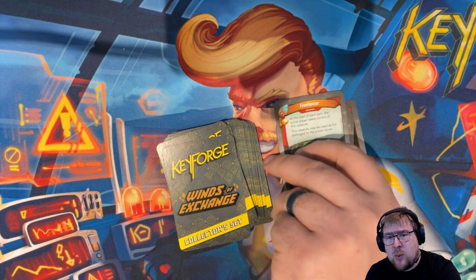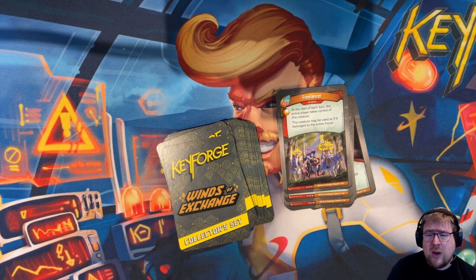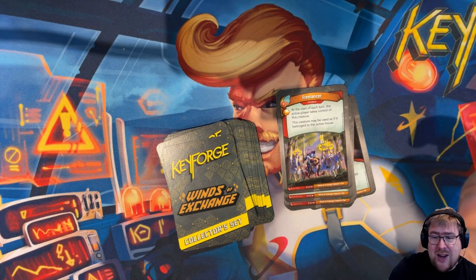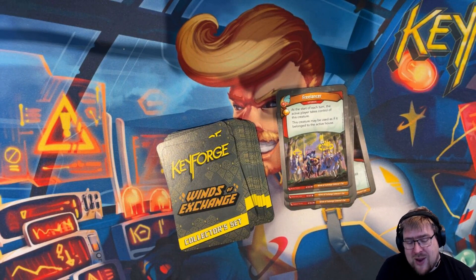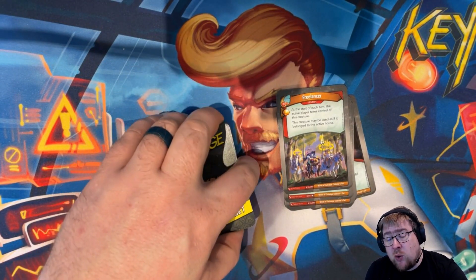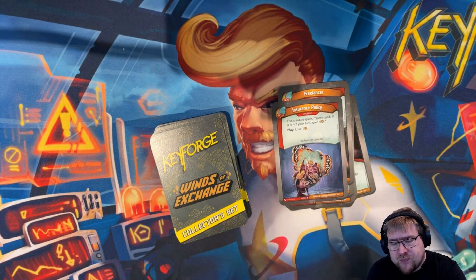Freelancer is an upgrade with an amber. At the start of each turn, the active player takes control of this creature and the creature may be used as if it belonged to the active house. It's essentially a one-creature whirlpool. Really interesting to use if you have a lot of capture — you can capture onto the creature, but then it goes to your opponent, so neither player wants to kill it. It creates a funny situation. Or if your opponent has a really powerful card you can't get rid of, this lets you both access it.